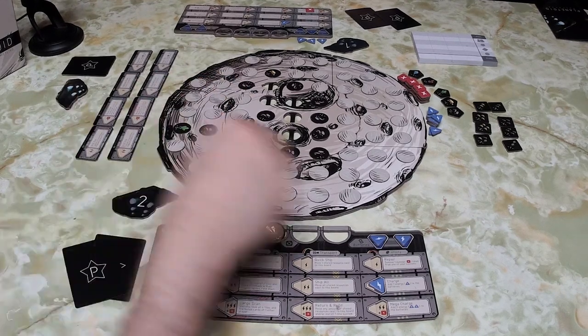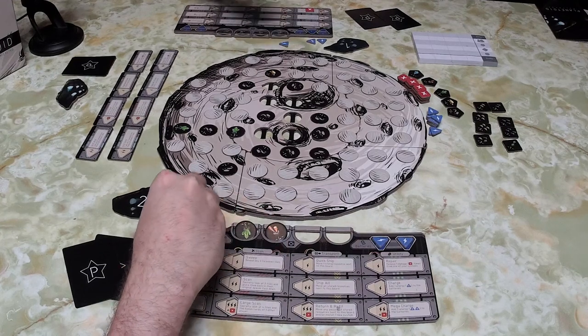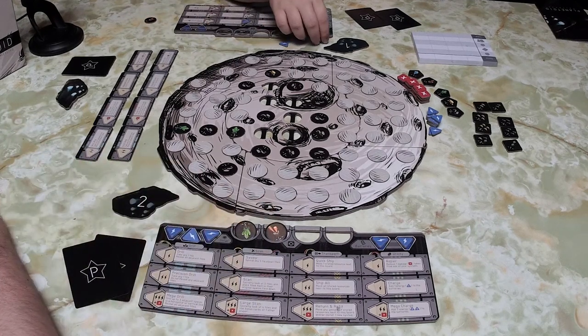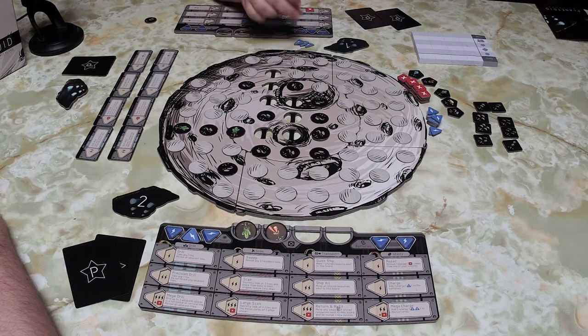On my turn, I spend one to quick ship, then spend two for precision drill, which allows me to take a tile without revealing adjacent ones. And that's my turn.